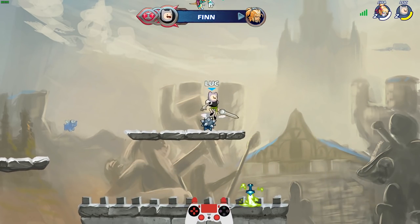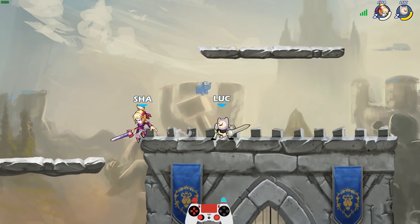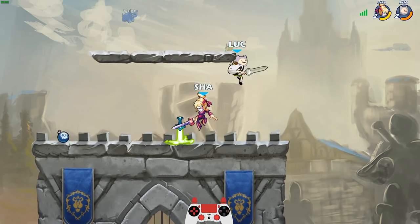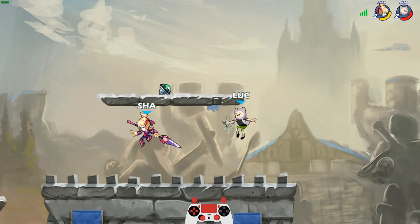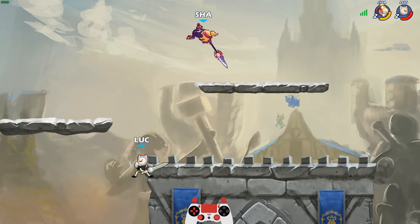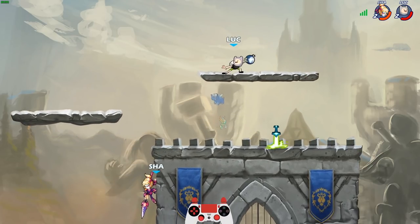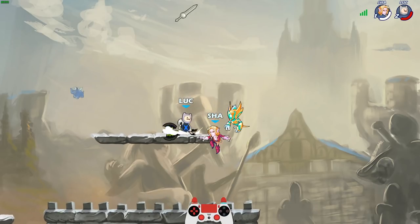Bye bye! That move right there — I get more kills with that than anything else with Jala probably. Oh boy, he finally hit me with it but I'm still alive — feels good man. He just let me get the weapon — nice guy. Ooh, get that out of here, he was trying to do a neutral sig and just rolled right into that side sig.